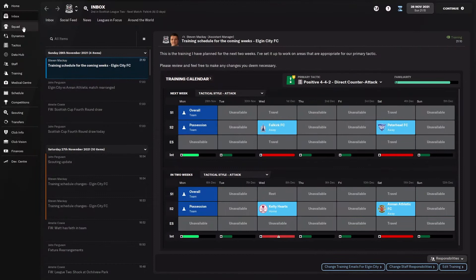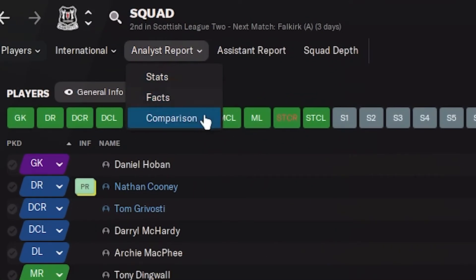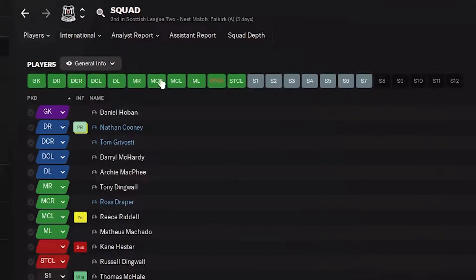Number three: your squad. Obviously your squad is the most important thing — without a good squad, you're not going to play well, score goals, or win games. So you want to come in and have a look at your squad and see where you stand compared to everyone else. A screen that not a lot of people talk about is the comparison screen. What you're wanting to do is come into the squad tab, then go across to analyst report, hit that drop-down and select comparison.